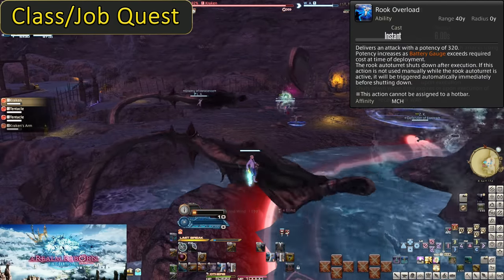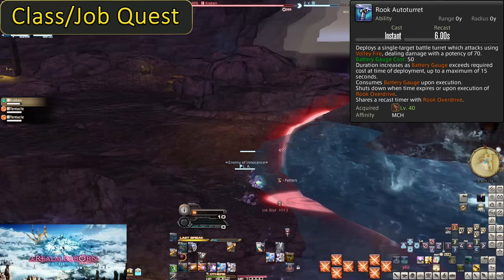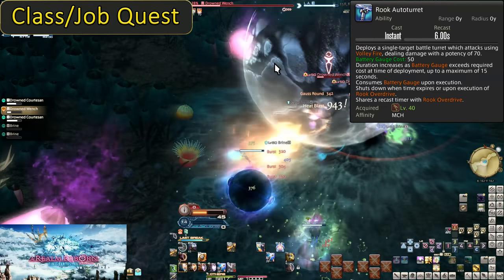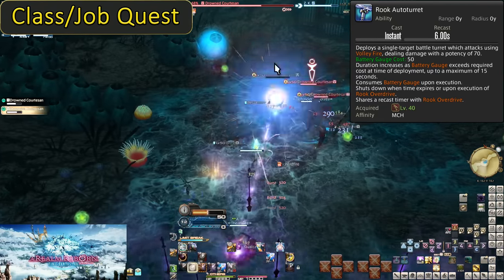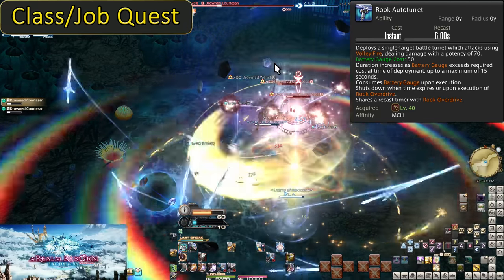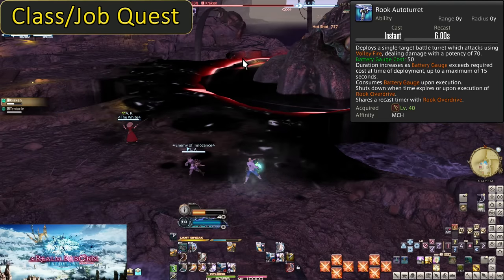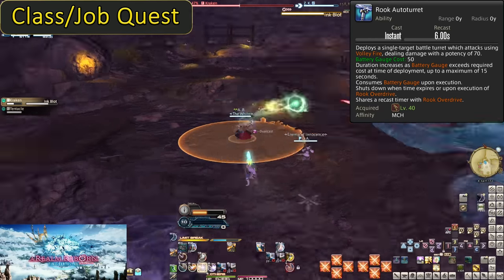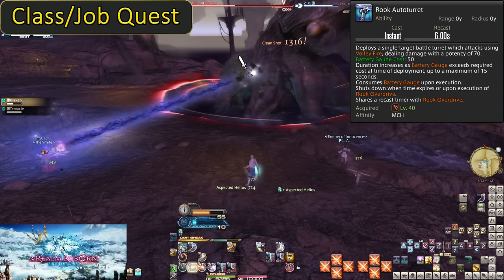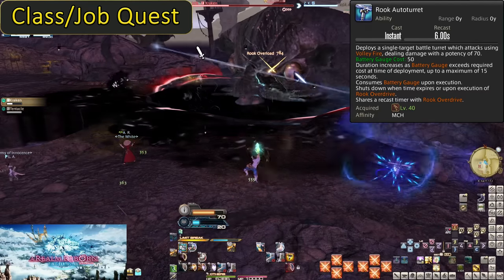Generally we want to use the turret when we have 80 gauge, due to the time not increasing linearly up to 15 seconds. It's not really an AOE move either, and our AOE doesn't generate any gauge. This is very much a boss-only kind of skill. Pop Hot Shot during the run-in between wall-to-wall pulls, or when there's one or two enemies left to prepare for a boss, then pop the turret out when you get to fighting the boss.